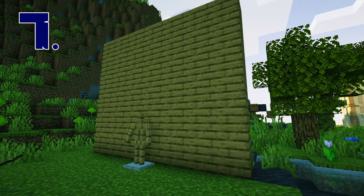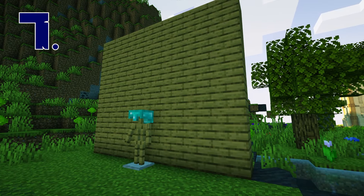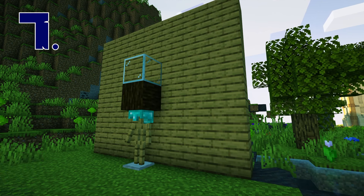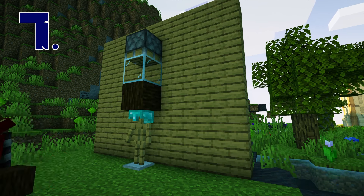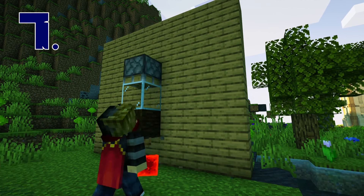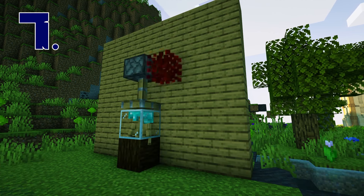A great way to showcase your armor could be a glass display case. To do this, you'll first need an armor stand embedded in the ground with a few blocks, ideally glass, and then you can push them down with a piston. Place a trapdoor on top and you've got yourself a cool display case for your helmets.